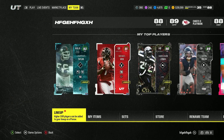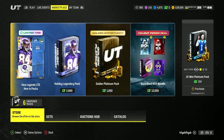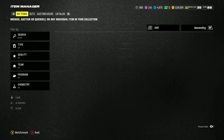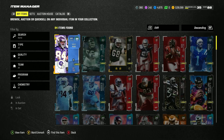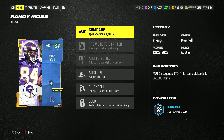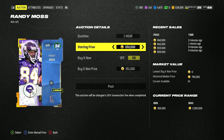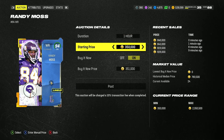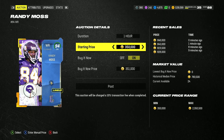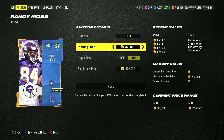Hey guys, what's up. In today's video I'm back with another brand new coin making method. This method might be even better than yesterday's. As you guys can see, I have the 94 overall LTD Randy Moss right here. Let's look at his prices — I already know I made hundreds of thousands of coins. When this card first came out it was literally like 600k.